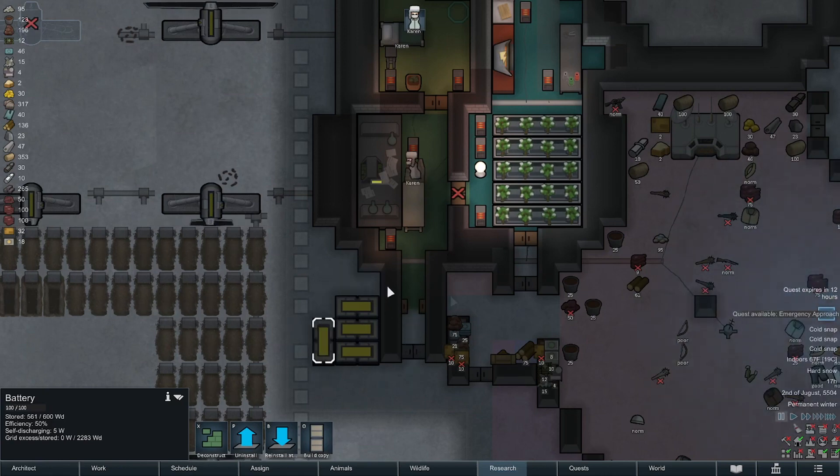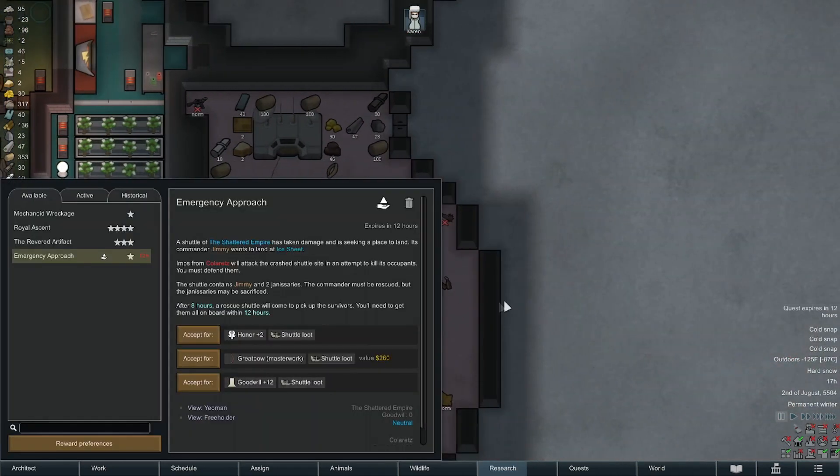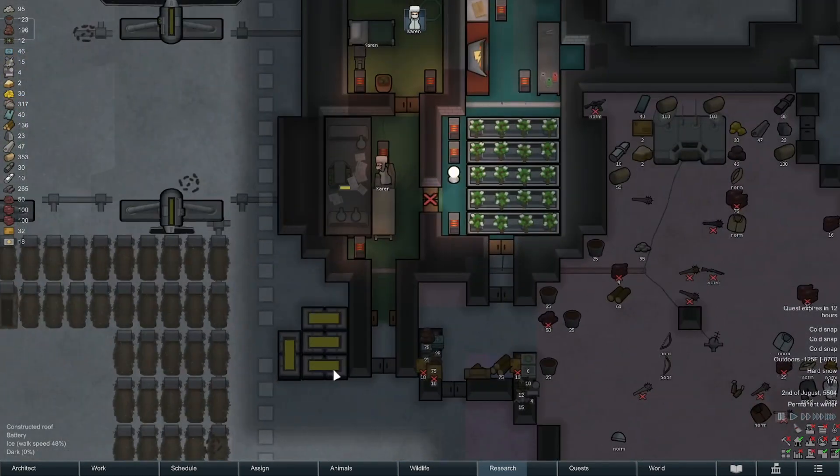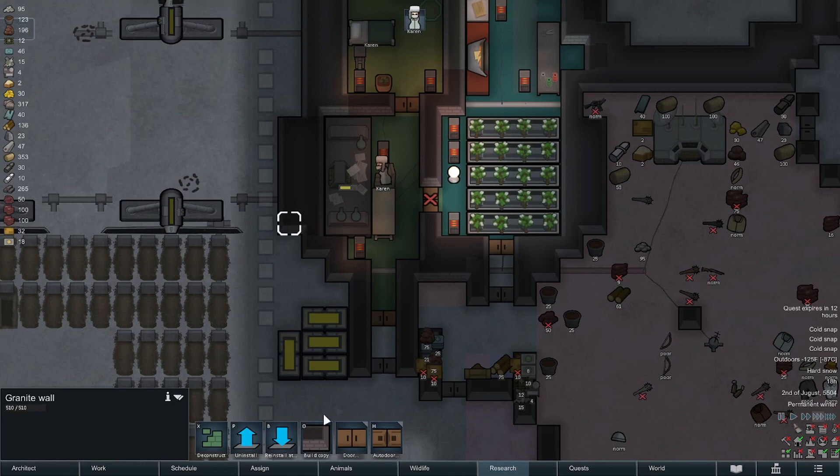Emergency approach — imps will attack the crash shuttle, so if this dude lands he's dead and I lose. If we're ever going to have any option of doing a royalty victory I can't let that happen. After eight hours a shuttle rescue will come, but they're not going to last eight hours. I think they just hang out by the shuttle and wait — they don't come chill inside or anything. So it's not going to happen.